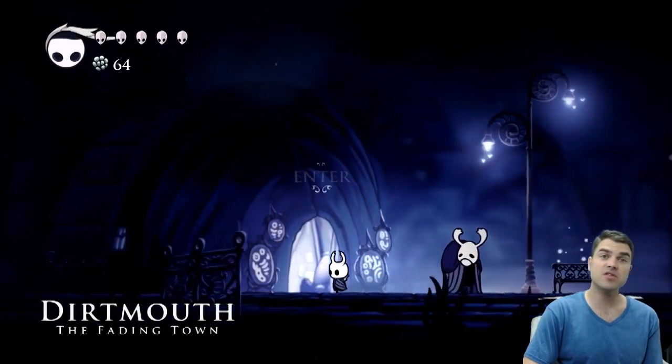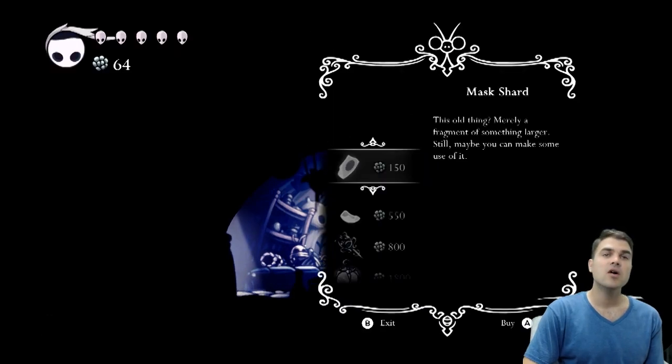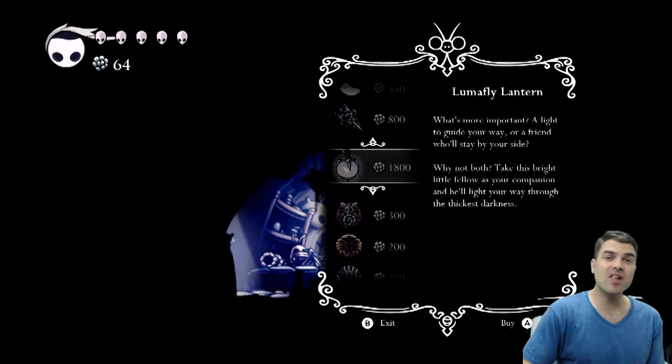All right, so now you can see the door is open and we can talk to Sly and see what he has for sale. As you can see he's got a Masked Shard, Vessel Fragment, Elegant Key, and Lumafly Lantern. This is going to open up really dark areas and make it so you can actually see.